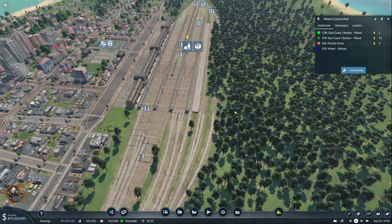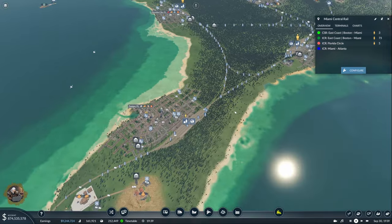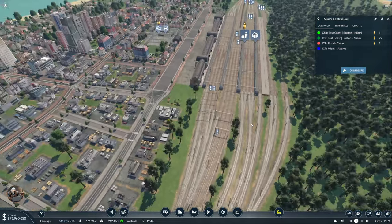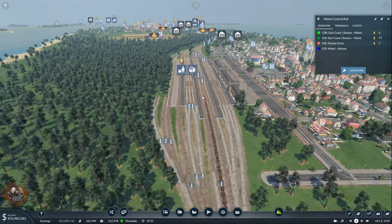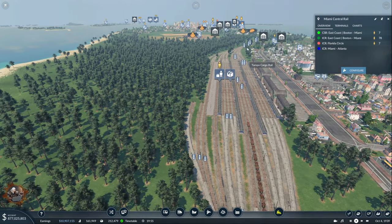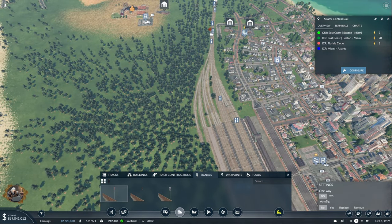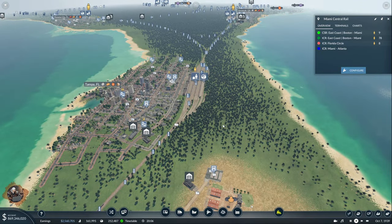I also fixed whatever signals I could find that could be improved. The pattern is: we have priority signals on the main lines on the two exits. There are signals on wherever we can exit from. I don't think anyone would ever try to go from here towards Miami so it doesn't really matter.